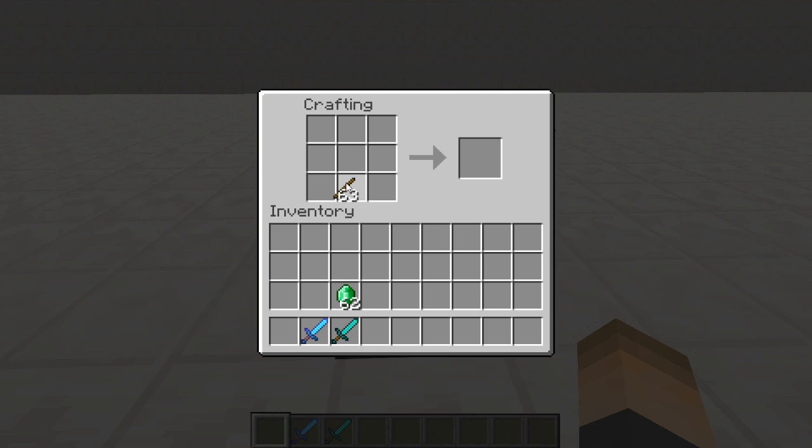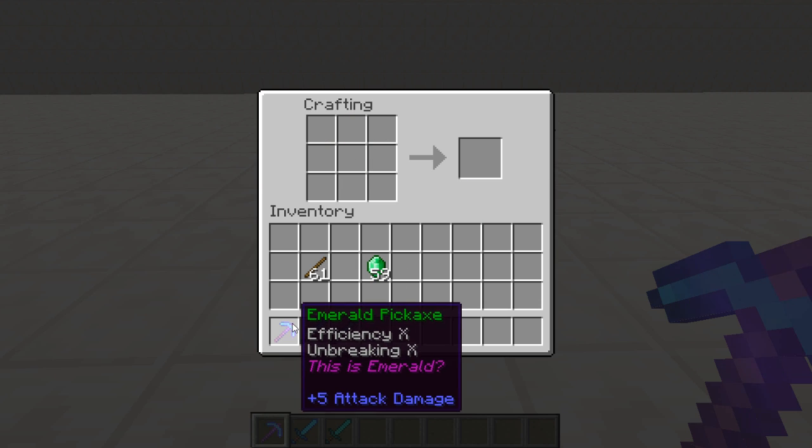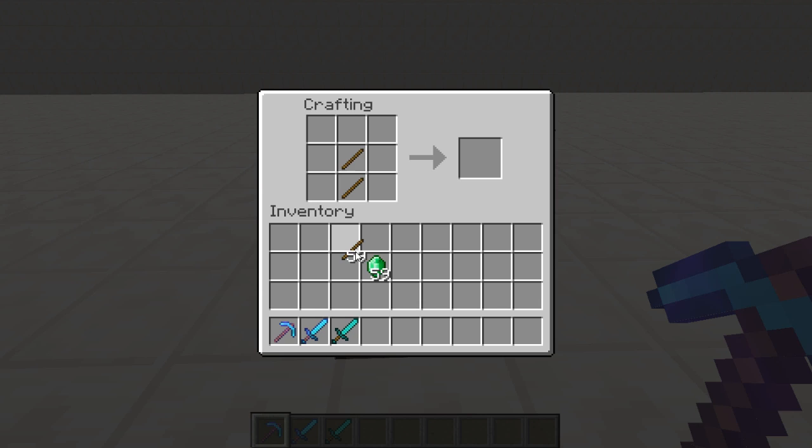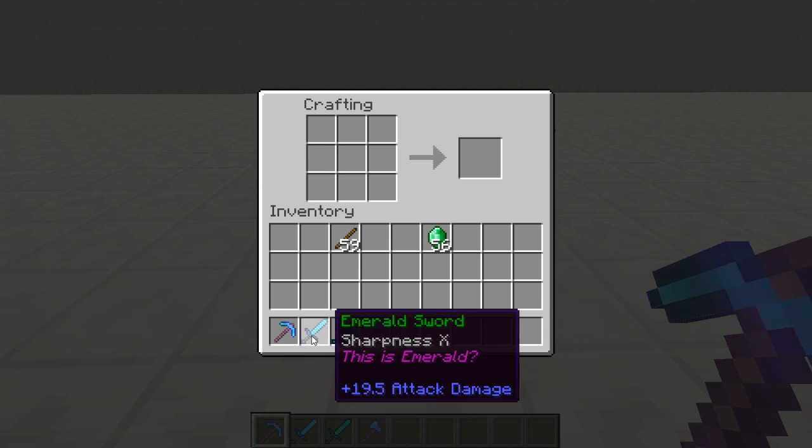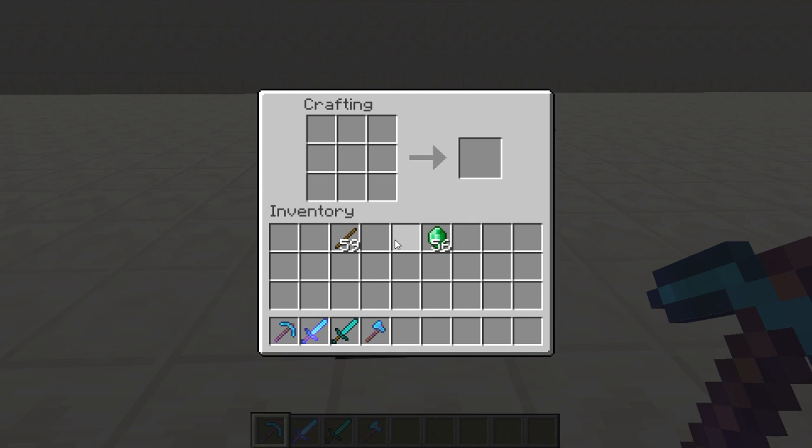Let's go ahead and make an emerald pickaxe. Bam, there we go — it's already got enchantments on it, really cool. Let's go ahead and make an axe as well. Pretty cool, it's got enchantments too.